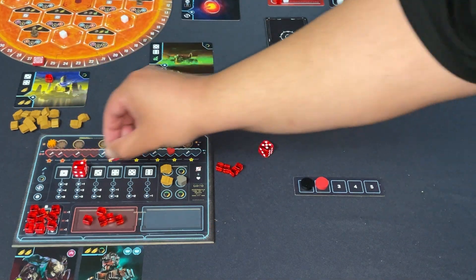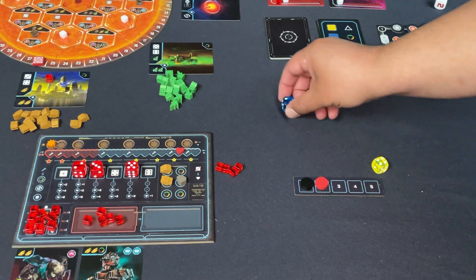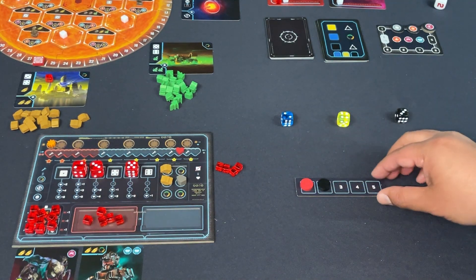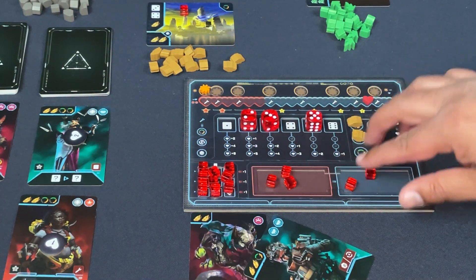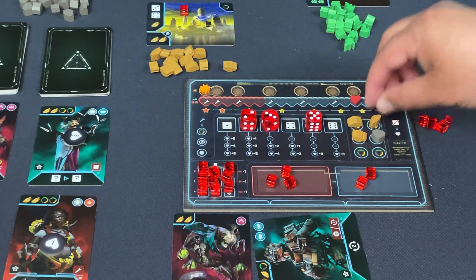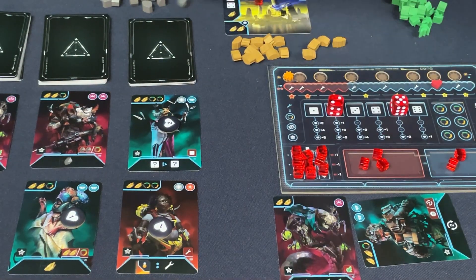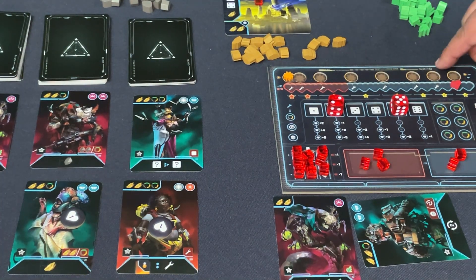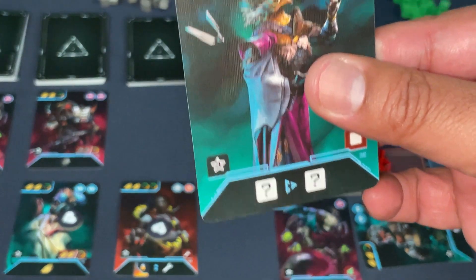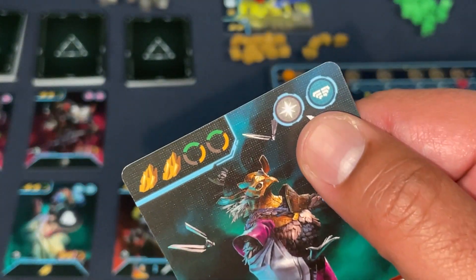The bot rolls blue, yellow, black — ten versus my nine — but I regain action advantage with ten to nine. I immediately tap my crew member for drones back, use one spanner to get a resource, then spend one odd die and all four resources sitting in storage to recruit a top-tier crew member, getting me almost to the top of the track — functionally worth ten points.